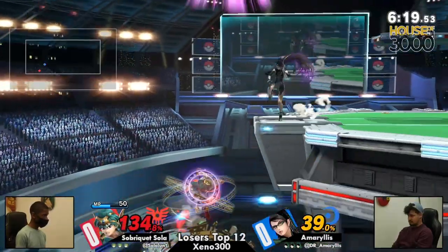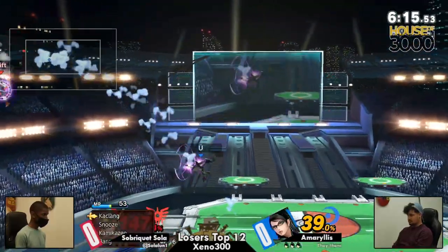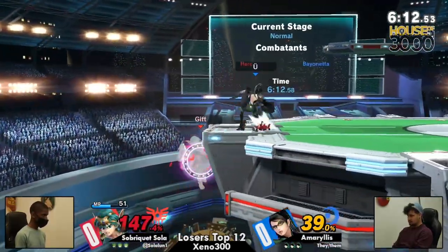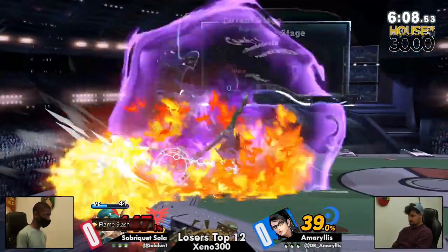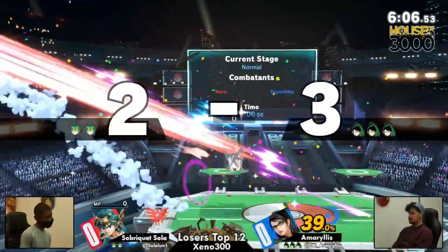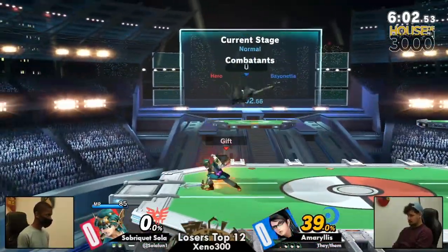The one thing I noticed watching Amaryllis at Clipid 3 is that Bayonetta is really good at just reading the opponent's defensive options — setting up, using the Witch Time so well, realizing the way Sola's going to send out this move, so I'm going to find that punish right there. I mean, that's a frame one option. The Witch Time — a frame one option.